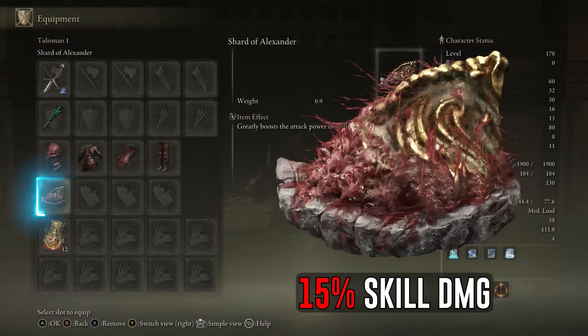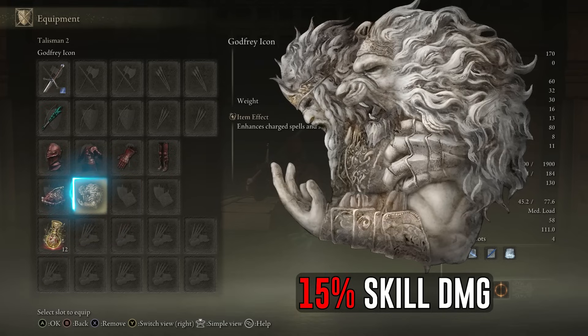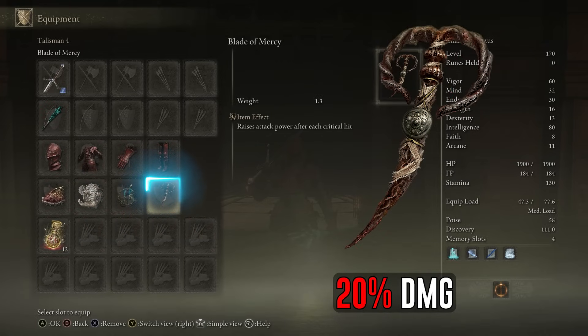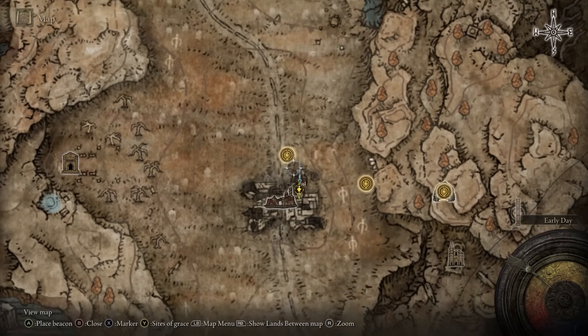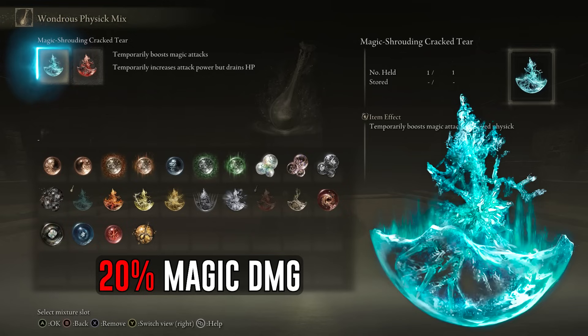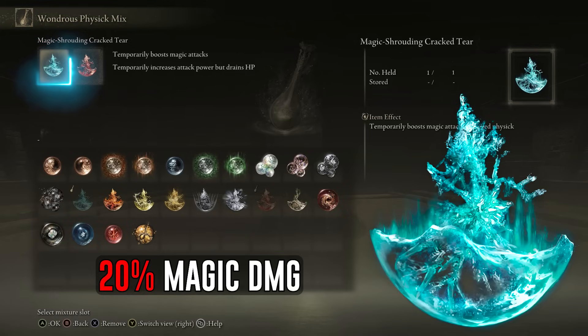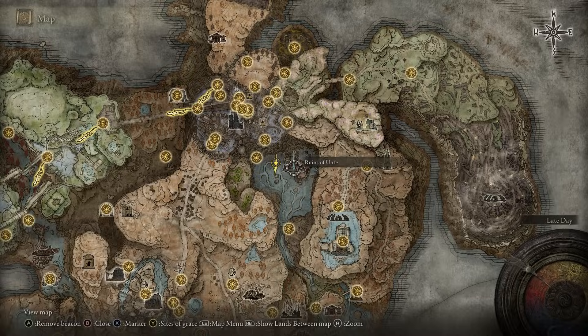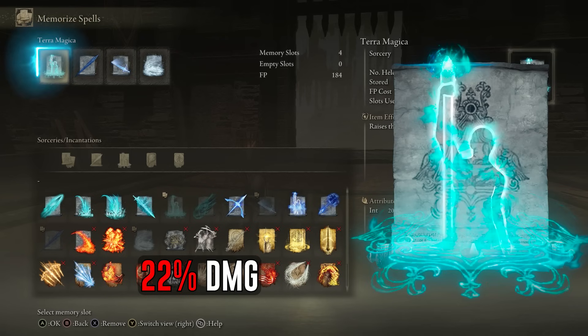For the talismans, use Shard of Alexander to boost skill damage by 15%, Godfrey's Icon to increase damage of charged skills by 15%, Magic Scorpion Charm to increase magic damage by 12%, and Blade of Mercy to raise damage by 20% after a critical hit — found in the Scorched Ruins at the starting area of the DLC. For the physic, use the Magic Shrouding Cracked Tear for a 20% boost to magic damage, paired with the Bloodsucking Cracked Tear for another 20% damage boost — dropped by the Furnace Golem in the Ruins of Unte.